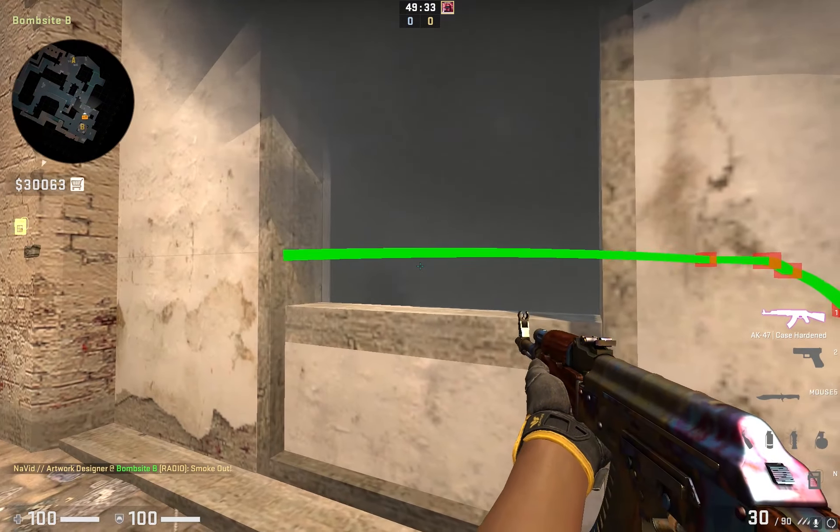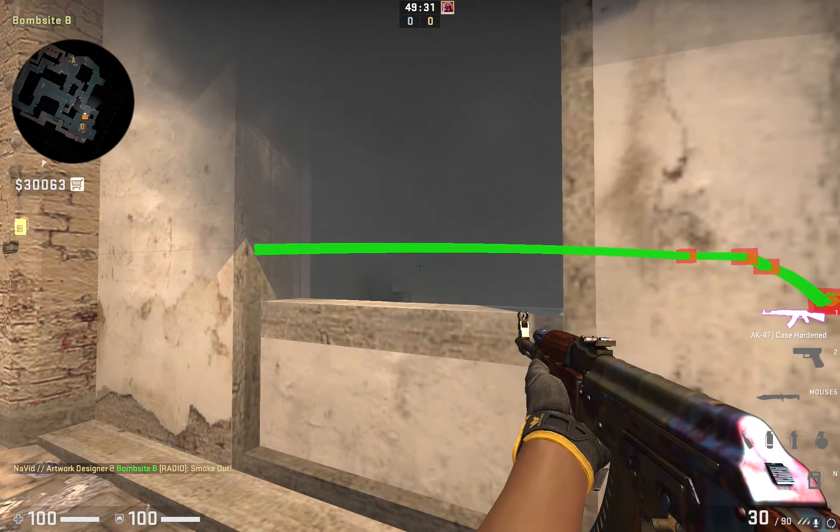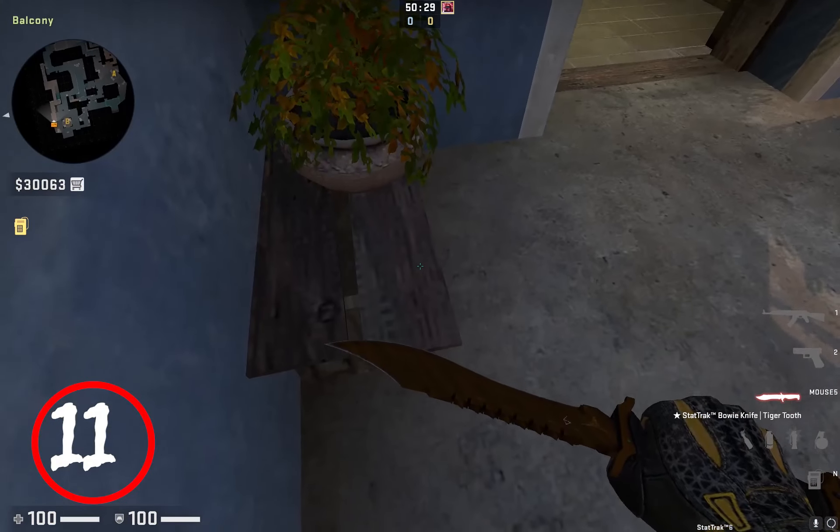Number 10. This smoke can be used for T side after planting the bomb. You can hold market with this one-way smoke.